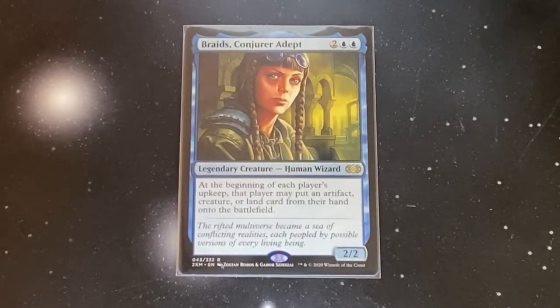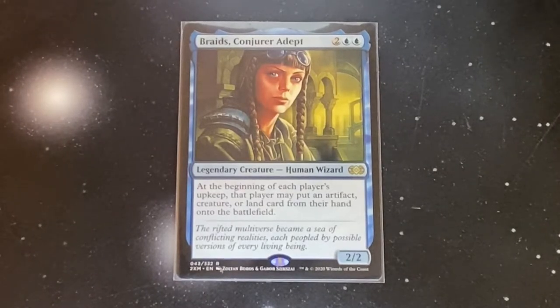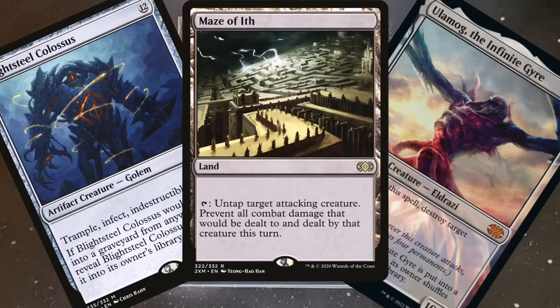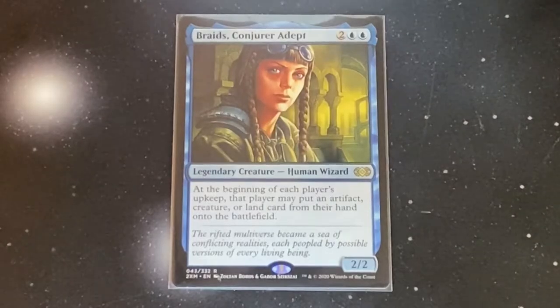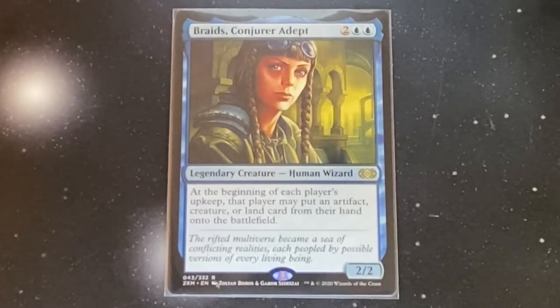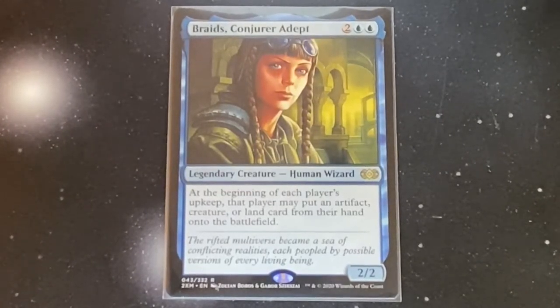Braids is a legendary human wizard for two blue blue, and at the beginning of each player's upkeep, that player may put an artifact, creature, or land card from their hand onto the battlefield. This deck is all about throwing huge haymakers into play, but everybody gets to do it, so let me show you how to take advantage of it more so than everybody else.